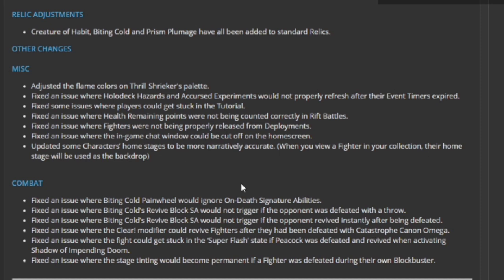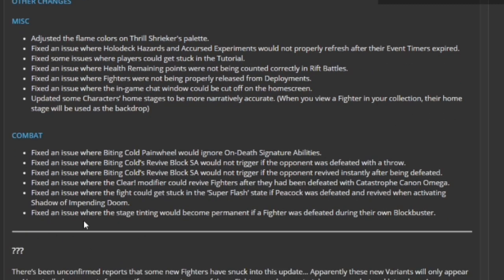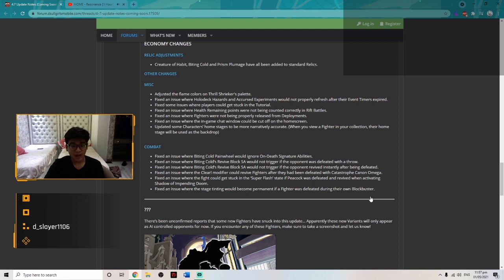So basically when Biting Cold kills Immortal Fiber, they take damage now. Also fixed: Biting Cold's revive-block SA not triggering if the opponent was defeated with a throw; Biting Cold's revive-block SA not triggering if the opponent revived instantly after being defeated; Clear modifier could revive fighters after being defeated by Catastrophe Cannon Omega; a fight getting stuck in super-flash state if Peacock was defeated and revived while activating a Shadow of Impending Doom; and Stitch Team becoming permanent if Idol was defeated during your own Black Egrets turn — which is sad because that was actually a pretty nice feature, but apparently it was a bug.